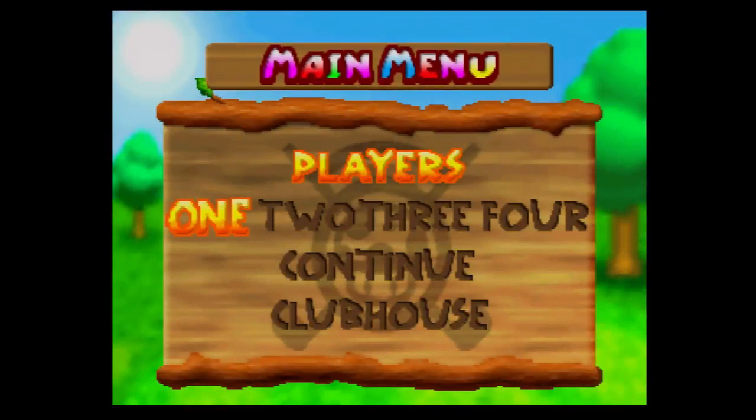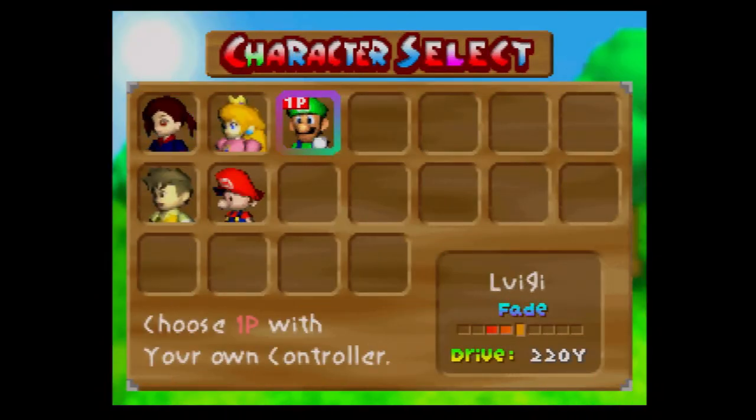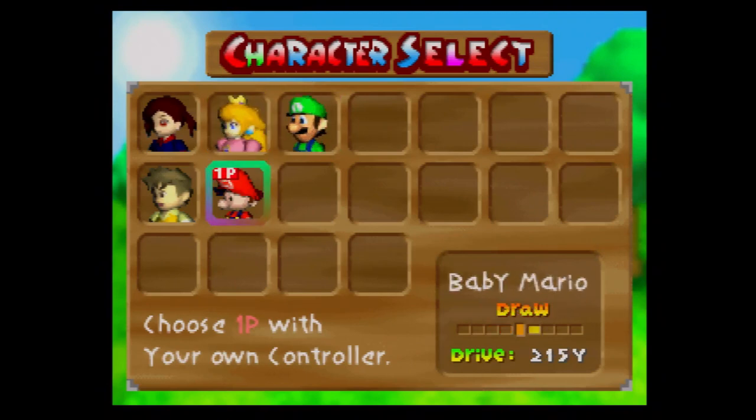What's going on guys and welcome back to some more Mario Golf on the N64. In the last part we unlocked Luigi in a get character match. In this part I was originally gonna say we're gonna do the tournament mode - I was lying. We are instead going to do another get character match. We're gonna alternate between tournament and two get character matches because that's how I normally play through this game. The character we haven't used yet is Luigi and Baby Mario, but we'll save Luigi for later.